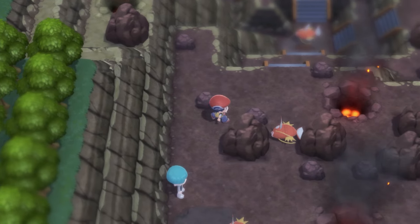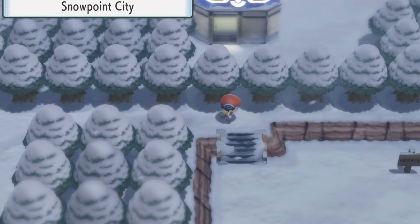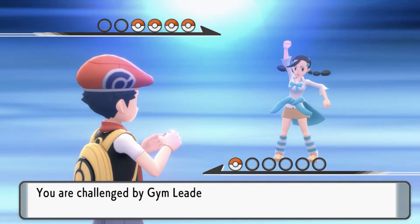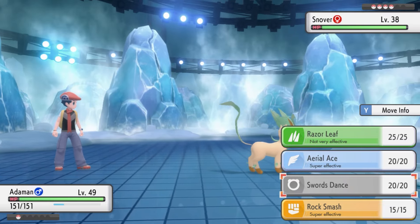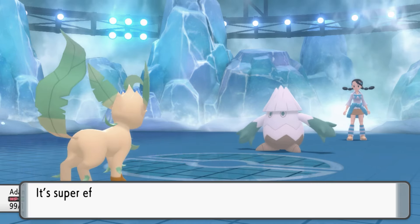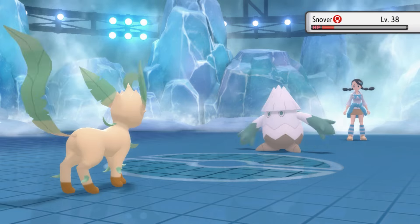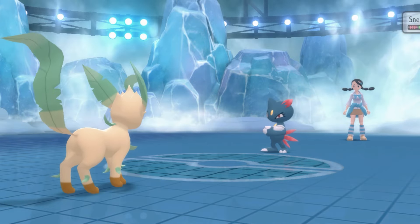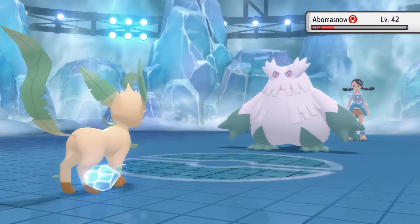We now have to investigate the Lakes, but nothing exciting happened. So it's off to Snowpoint City, where we pick up the Leftovers before challenging the next gym. We finally taught Adamant Aerial Ace. We set up two Swords Dances as Snover went for two Avalanches, doing a third of Adamant's health. Snover was then a one-shot with Aerial Ace, as was Medicham. Sneasel was a one-shot with Rock Smash, leaving only Abomasnow, who was a one-shot with Aerial Ace.